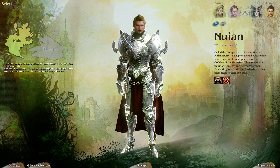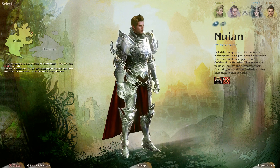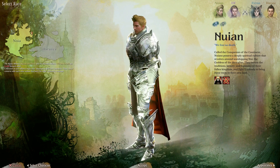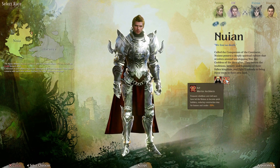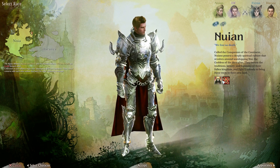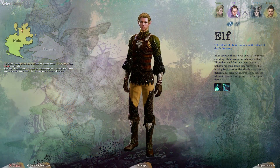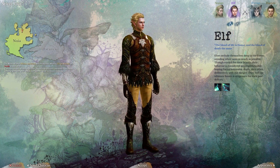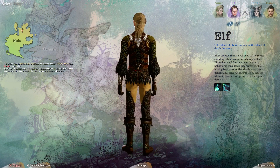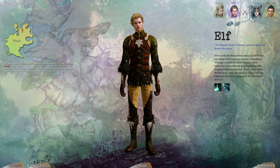We have the character creation screen right now. We have the Nuian — the humans — who obviously have some traits here: Warrior, Architects, and Nuian's Blessing. We've got the Elves with some pretty cool hair effects, pretty shiny — like gold, polished gold.